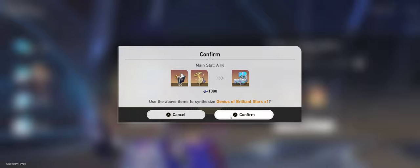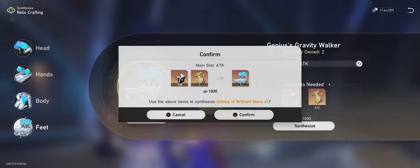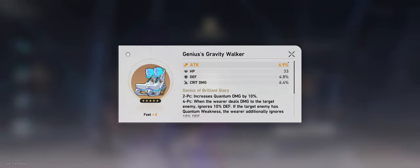It's gonna use 100 relics and one self modeling resin, then create an attack main stat boot. We can't control the substats but we're hoping for crit rate and crit damage. Well, we have crit damage, so maybe.